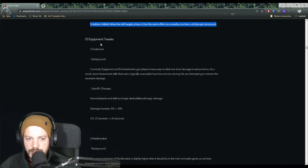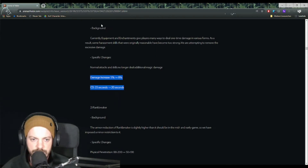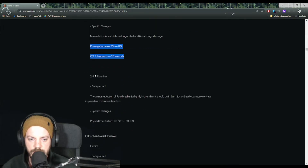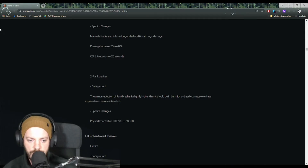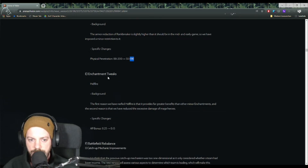Equipment-wise, there are only two changes. Soul Reaver no longer deals additional damage from normal attacks and skills, but the damage bonus increases from 5% to 8% and the cooldown is reduced by 5% to 20 seconds — making it more consistent. Rank Breaker has been made weaker in the early game: physical penetration reduced from 88 to 50 at the start, though the late-game cap drops slightly from 200 to 190. The enchantment AP bonus changes from 0.25 to 0.15.